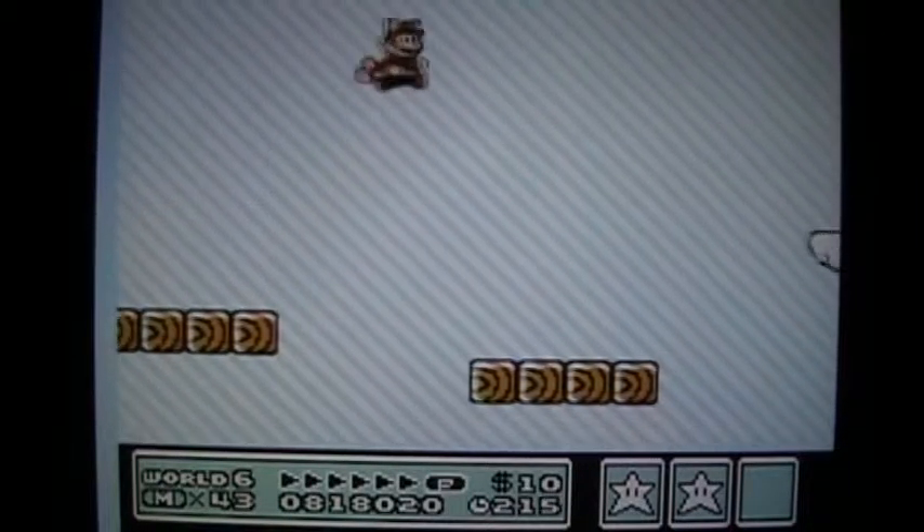Ooh, ice. And a cloud to skip levels. All right, let's begin to take on the sixth world of the game — Iceland. This world's pretty fun, but let's see where this will lead.